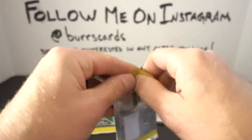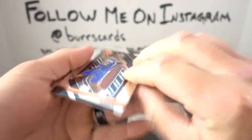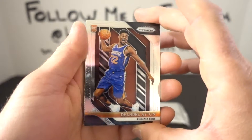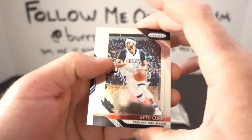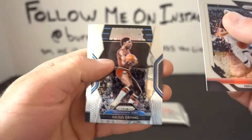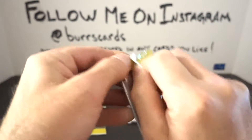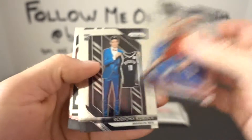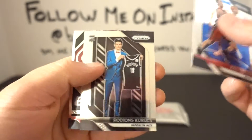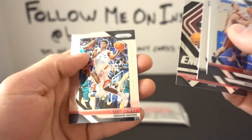So far nothing great — I don't even know if you can get autos or numbered cards in here. Just saw it sitting on the shelf and thought I'd pick it up. Little Dr. J Dominance, Javon Carter. Kelly Olynyk, Nikola Jokic, OG Anunoby — he's a good solid player, should be pretty good — and Kyle Lowry.